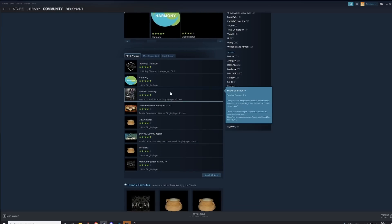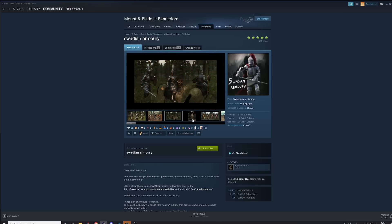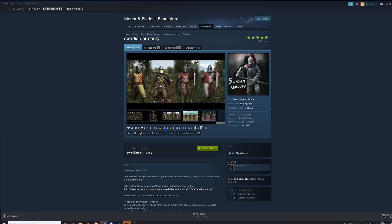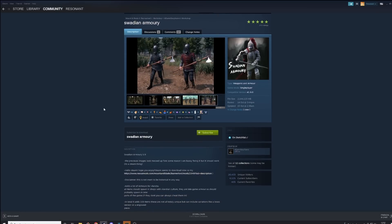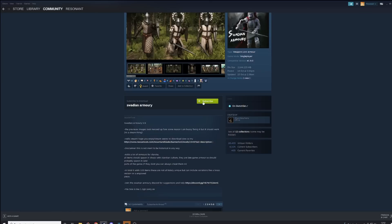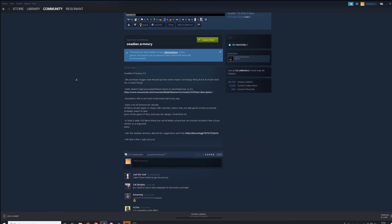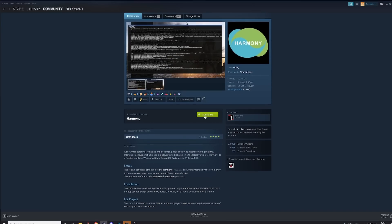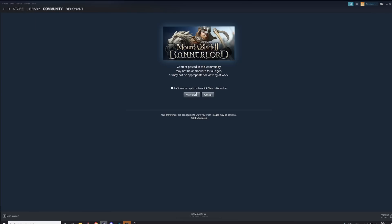Let's say we want to download something — let's look at Swadian Armoury. This is a fantastic mod that adds in some really great troops and really great armours, and it is incredibly immersive for a high medieval time period. Much like any other mod, we just hit subscribe and it will automatically download it. Harmony is always a good mod to have — it really helps patch mods together and make them actually work together.